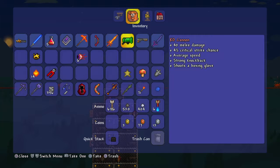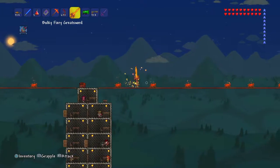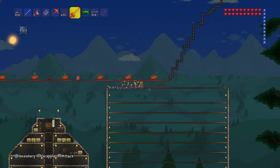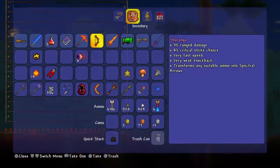You might be asking: why do you have the Fiery Greatsword when you've got the Night's Edge already? Well, the Fiery Greatsword is sick. I can't give this thing up — I need to have another one. It's huge because it's like a bulky Night's Edge. It's just a Fiery Greatsword.